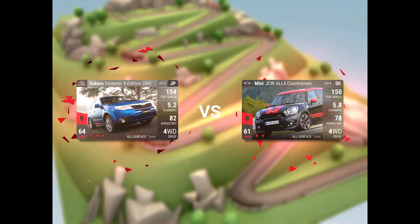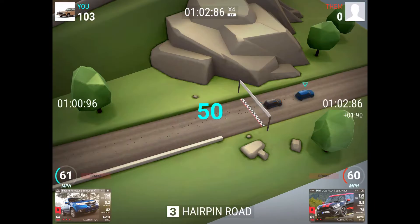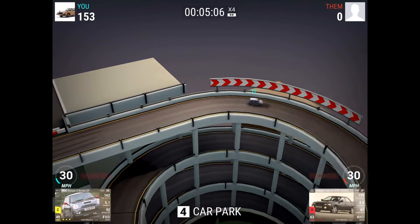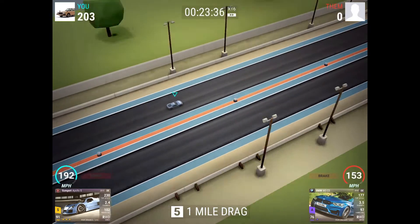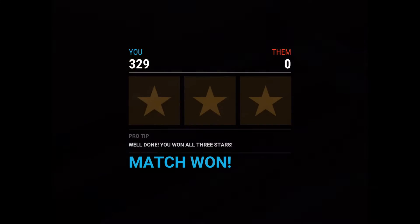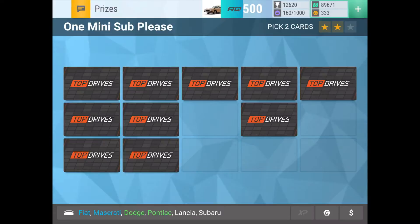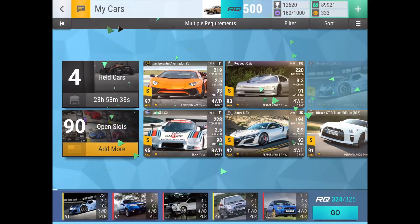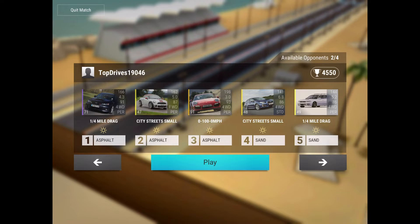The Forester basically lost every race for me in the Dodge Viper finals, but it's turning out to be pretty useful in this event. My Impreza wins its race; the Forester also beats the JCW L4 Countryman, which is a great hairpin road car. The Cooper wins too, which makes sense since we have five more handling. We get 126 points for another three-star, and maybe that common Subaru could be a new one.